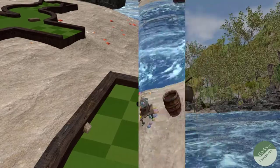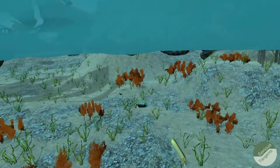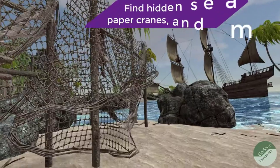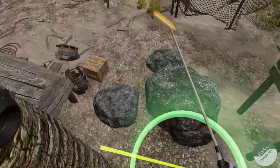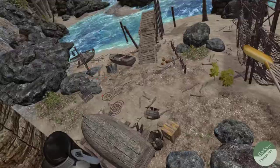And when you miss that critical shot, you can take a break and swim in the ocean. The world is free roaming, so you can explore the beach or the pirate encampments. You can climb most of the trees too, and there might be a couple things hidden in the watchtowers.